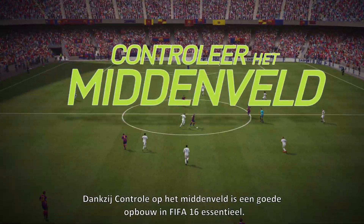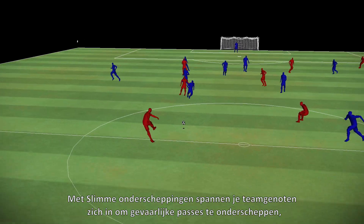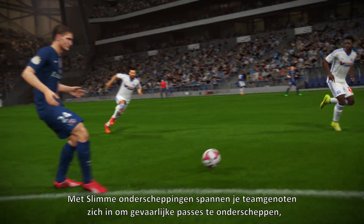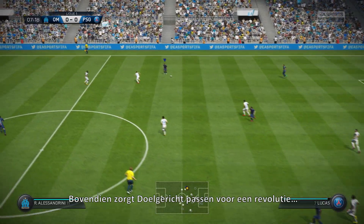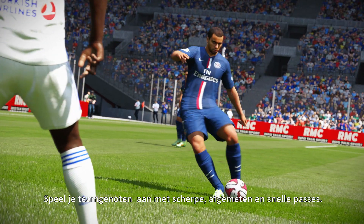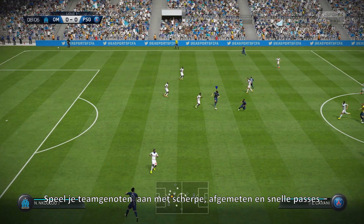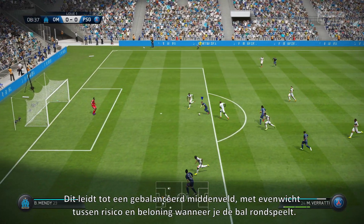Build-up play is vital in FIFA 16 as you take control in the midfield. With interception intelligence, your teammates work to cut out dangerous passes that shouldn't get through, creating a battle in the middle of the park. On the other side of the ball, passing with purpose revolutionises the way you pass. Ping sharp, incisive passes at pace to find teammates with precision. This leads to a balanced midfield with risk and reward when moving the ball.